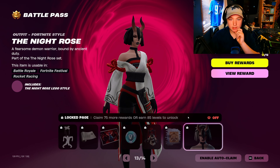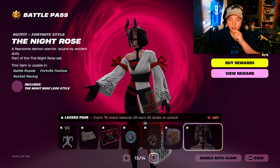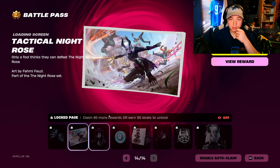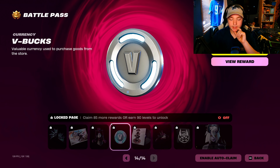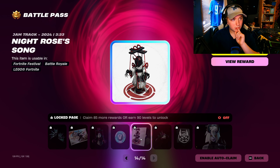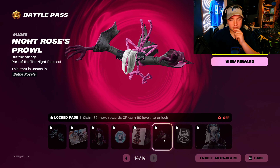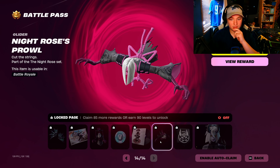Spray. Skin — the Night Rose. Okay. Pickaxes, it's really nice actually. Loading screen. Different style — that style is a little bit better, it's not as scary. V-Bucks. That's Rose Song. That's Rose Prowl — that's terrifying. You run on top of her, I think, or you hang on right here.